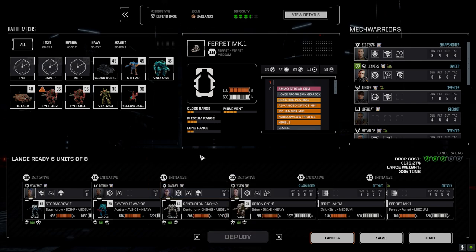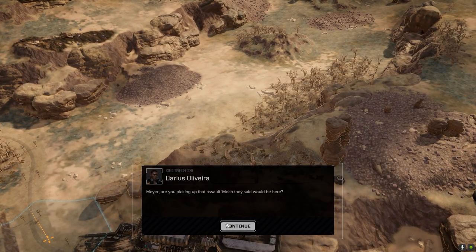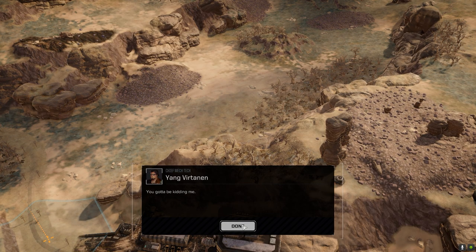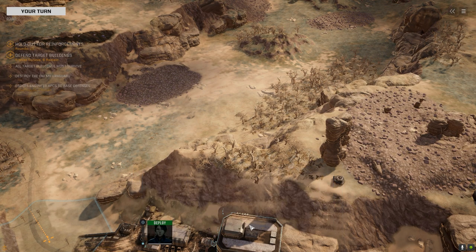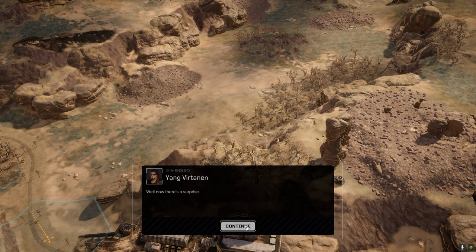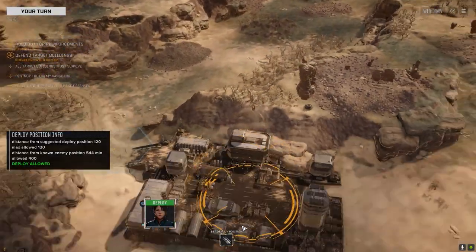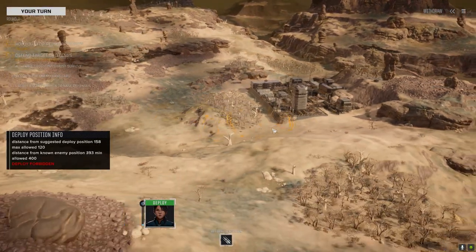Alright, let's deploy. Command interface initiated. Here we go. Assault mech — there it is, that's big. We'll see how big it is — it's three and a half skulls, so it's probably like a 95 or 100-tonner. Hopefully it's not over here.